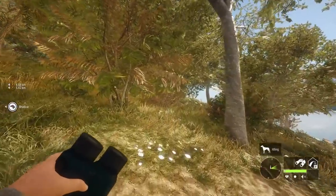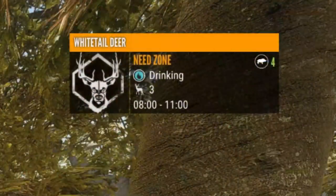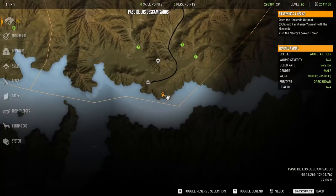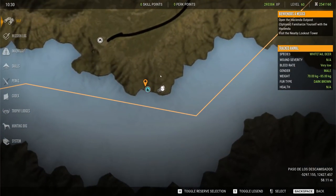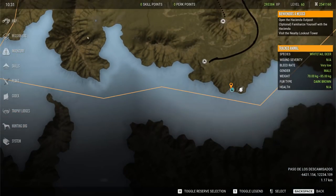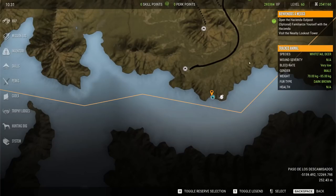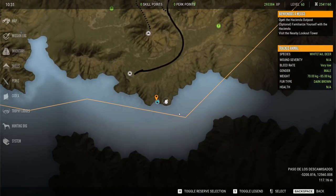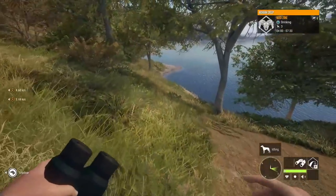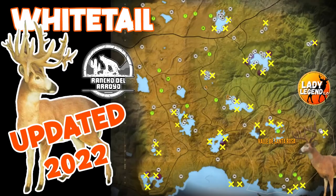We're on the coast and there is whitetail down here — we just found a whitetail zone on the coast! We're going to run the entire coast except for the ridgy mountain areas, where animals can't spawn, from the outpost all the way to the east. I think what they're doing is spreading the whitetail out more to prevent lag problems — that makes a lot of sense.